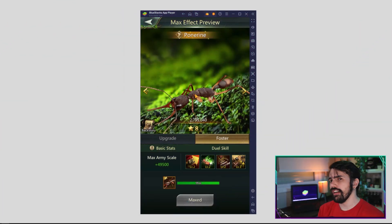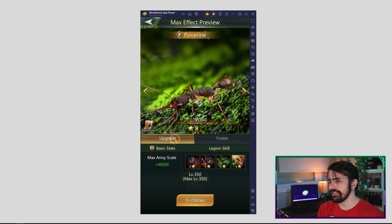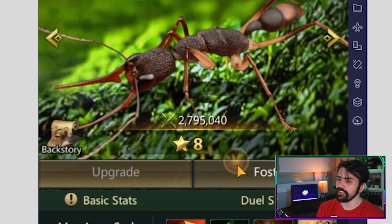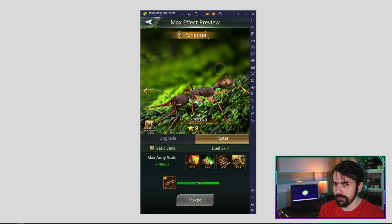The Pondering Ant is another famous DPS unit that allows it to slowly ramp up its offensive stats as the fight progresses. This is extremely efficient if you have frontline tank units to give you time to set up everything. The Pondering Ant also has relatively high defense stats, and its increased ability to dodge attacks means that even AOE abilities can fail to take it down in crucial combat moments.